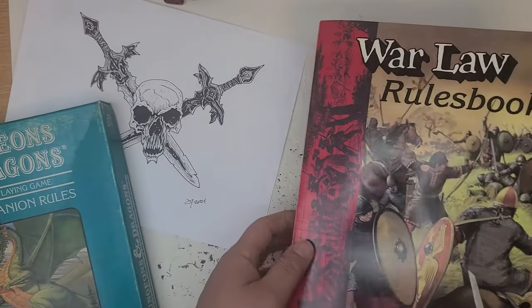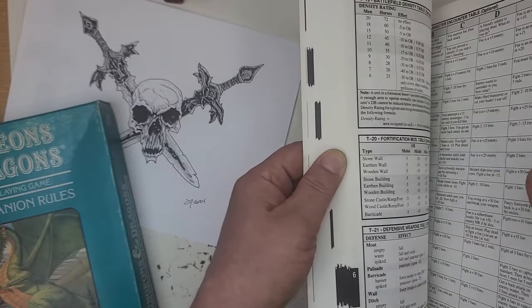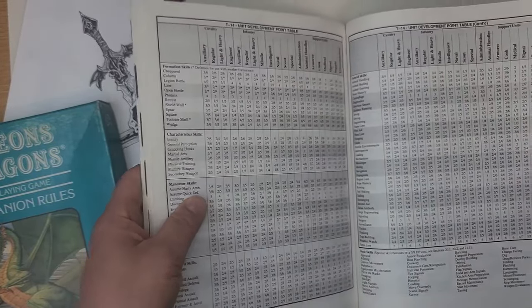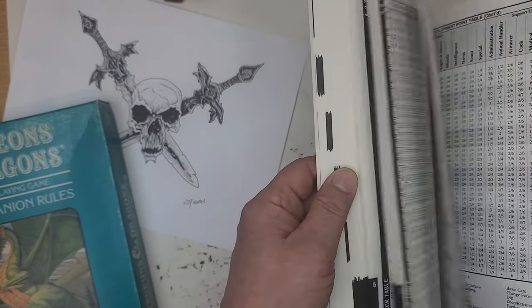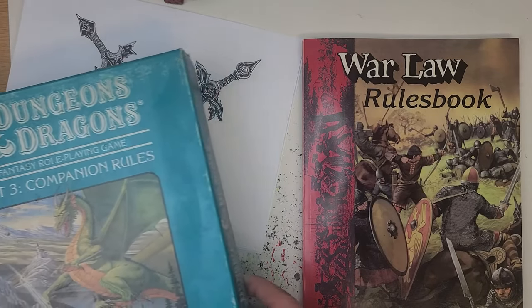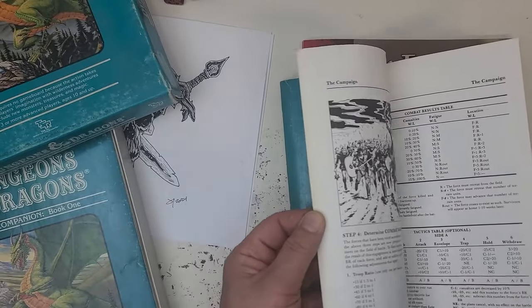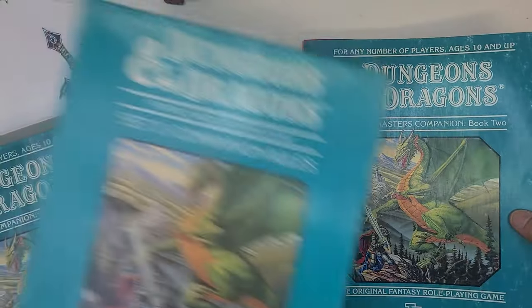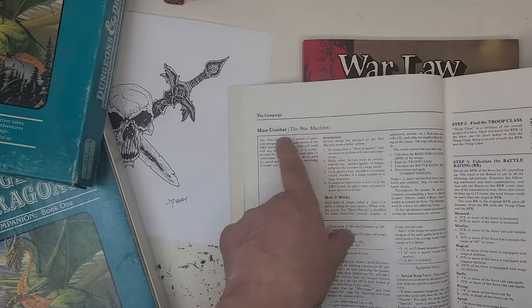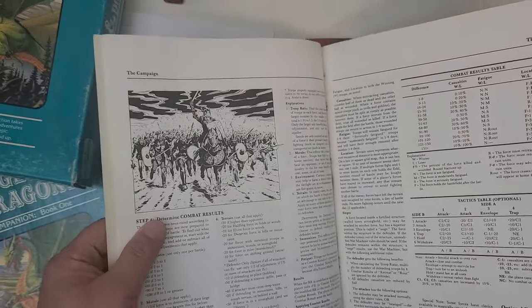This is for second edition Rolemaster — not first edition. The first edition rules I show, and one of the companions — I think Companion Two — had a big table like this. The reason I never used War Law is because I was more familiar with the companion edition version. I found that if I used War Machine, which is the mass combat system for Basic D&D, I was able to adapt it very readily to Rolemaster.